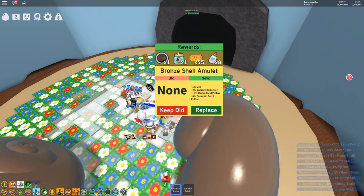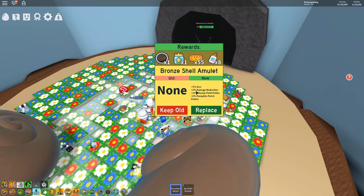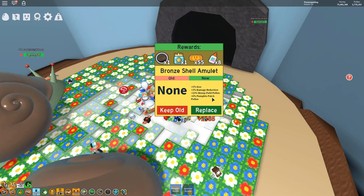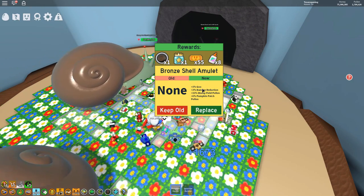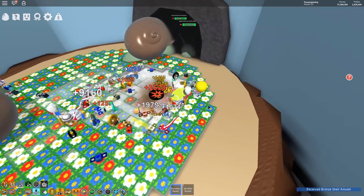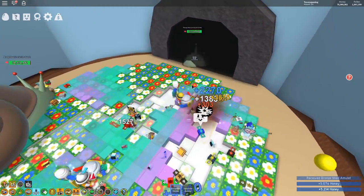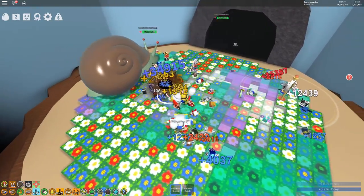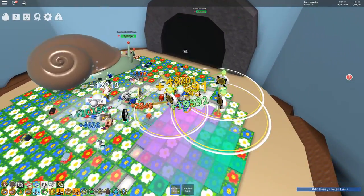Finally! 55 tickets, wow, star jelly, eight glue, and then the snail amulet — which is one percent glue, two percent damage reduction, 15% stump field pollen, six percent pumpkin patch pollen. This is just the bronze version. The way I've heard you get better ones is not by the speed at which you kill the snails but how often — I think you need to defeat the snail four or five more times to get the next amulet or a better one, and so on.